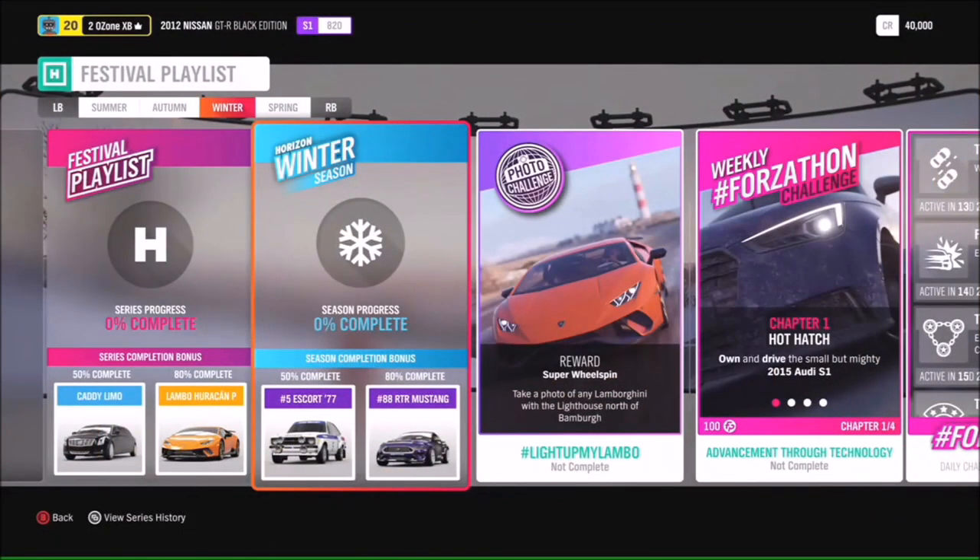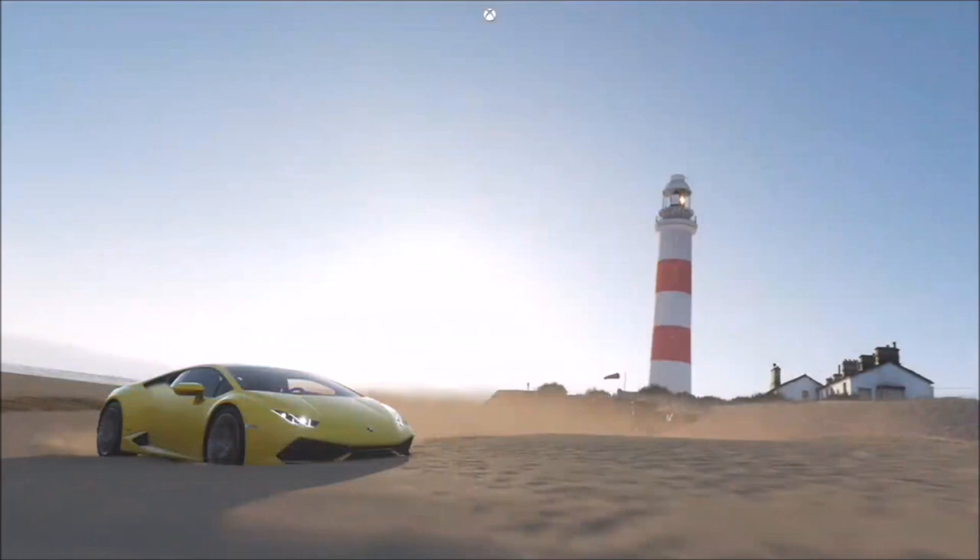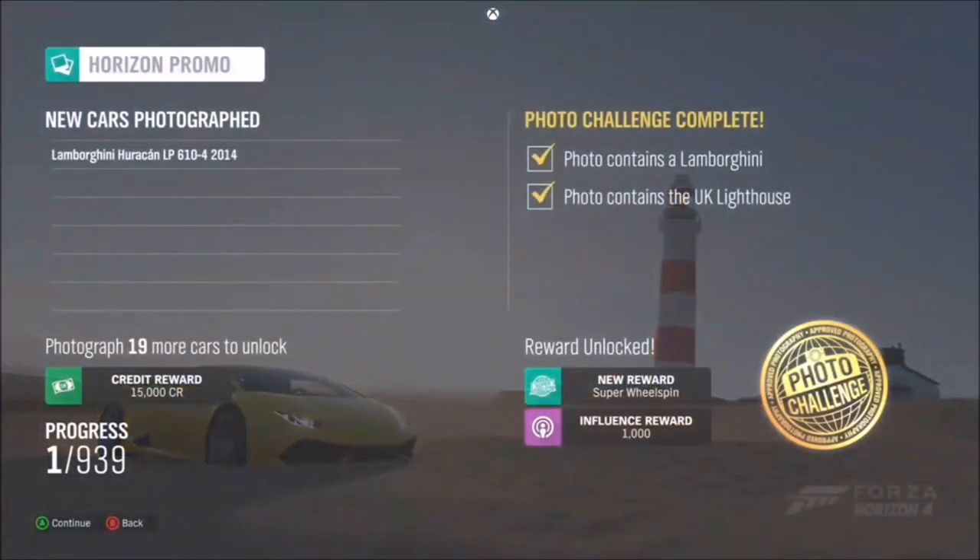On the Festival Playlist it tells you to take a photo of any Lamborghini with the lighthouse north of Bamber. You go into the world and take the shot — this is one I took earlier, it took a while to line up with the time of day. You enter photo mode, take the photo, and we've updated the UI to include objectives behind the photo. It shows the Lamborghini and the UK lighthouse both ticked off, and I won a Super Wheelspin plus influence toward my photography thread. The ticks validate in real time, so if the Lamborghini is in shot but not the lighthouse, you'll get a cross to guide you.